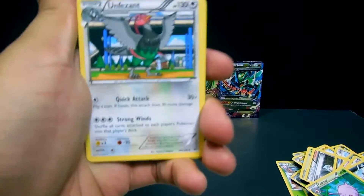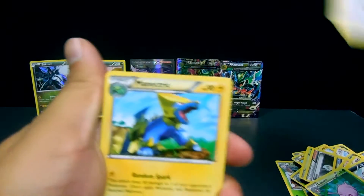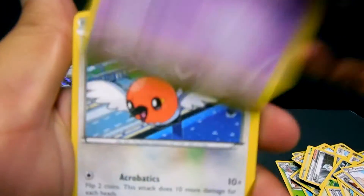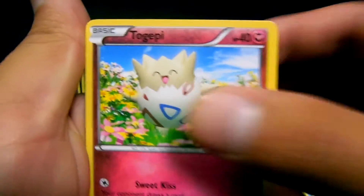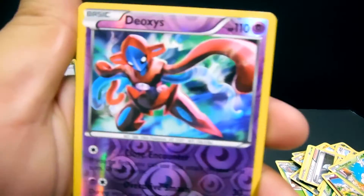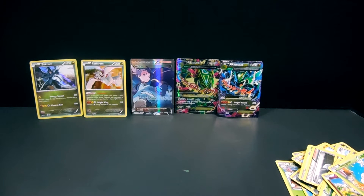We have Unfezant, Manectric, Trainer's Mail, Swablu, Shuppet, Fletchling, Togepi, Exeggcute — a Deoxys reverse — and an Altaria Ancient Trait Non-Holo.